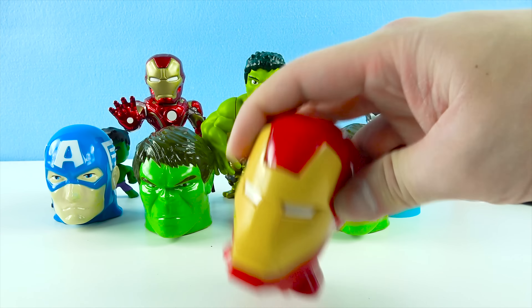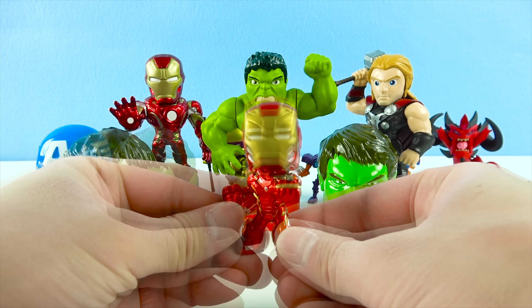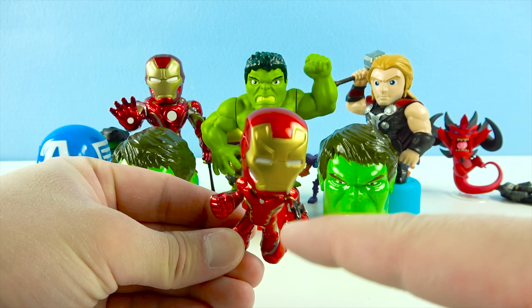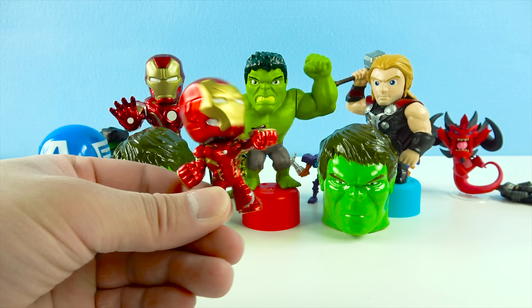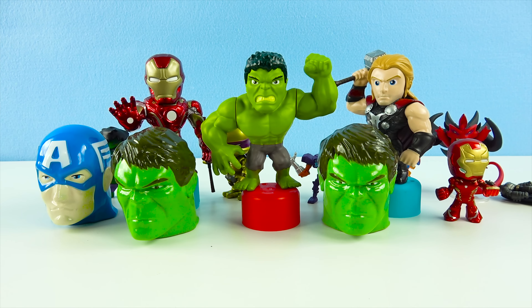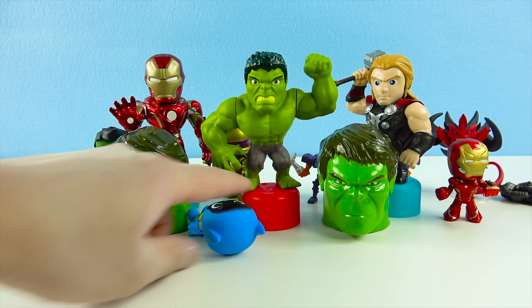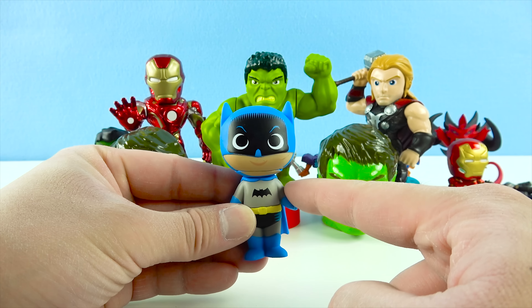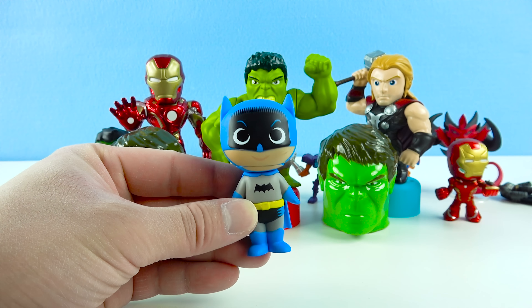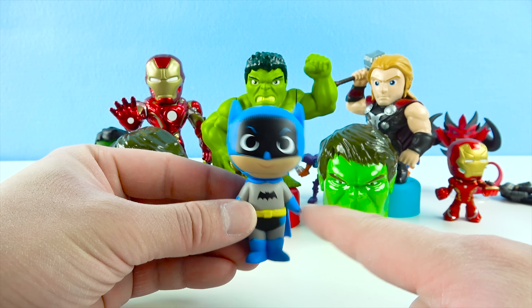Now let's check out the Hulk! He looks so big and he's got a bunch of muscles like he's ready to do a Hulk smash! The Hulk is a member of the Avengers and his real name is Bruce Banner, a super smart scientist! But don't get him angry, otherwise he'll Hulk smash you! And next we have Iron Man — he's also a member of the Avengers. His real name is Tony Stark, a super smart engineer that runs Stark Corporations! He wears a red and gold power armor suit that gives him the ability to fly, super strength, and shoot blasters out of his arms!